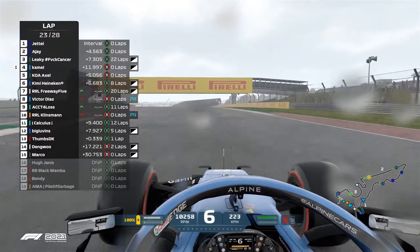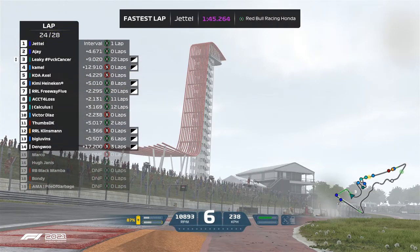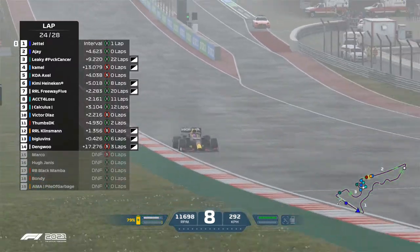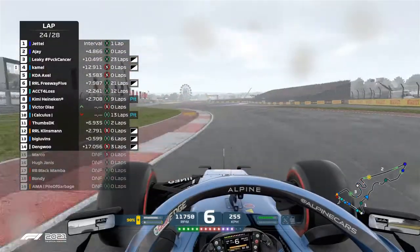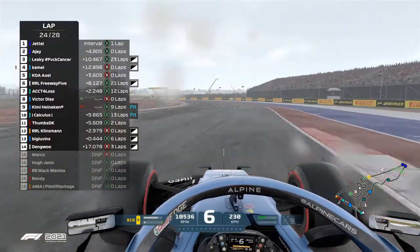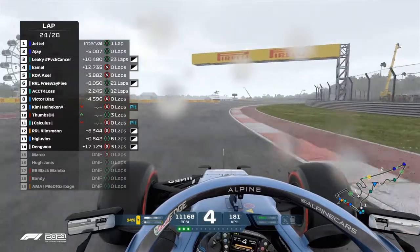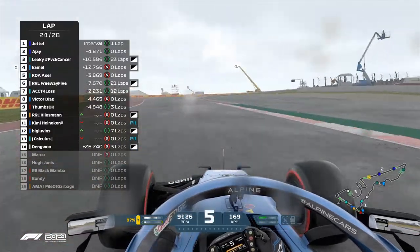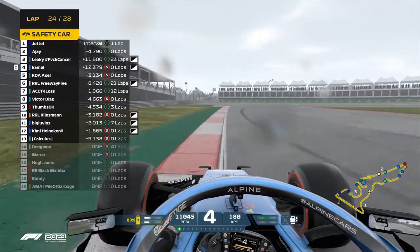Victor Diaz is also into the pits on the soft compound tires. But Jet is bringing the fastest lap of the session — a 1:45.2. Those Red Bulls were within a second of each other for most of this race — a mastermind of strategies all season long. And we have a retirement from the session on the soft compound tires — losing it.